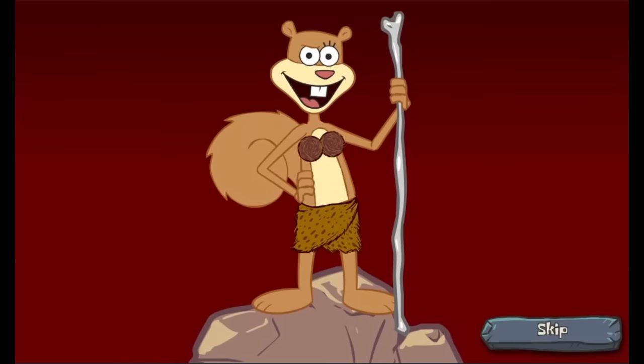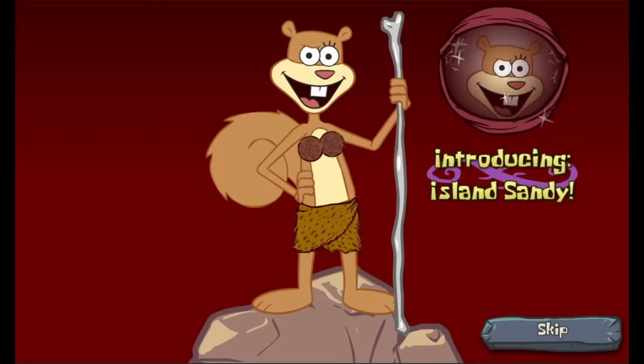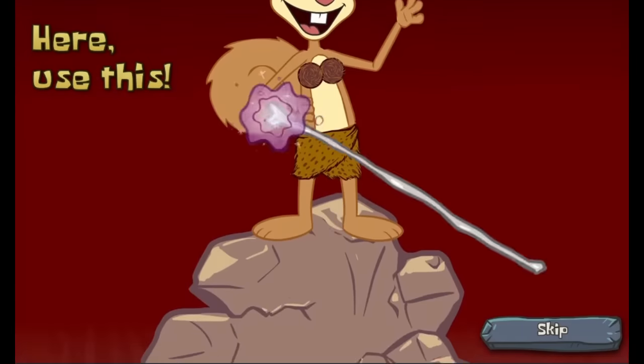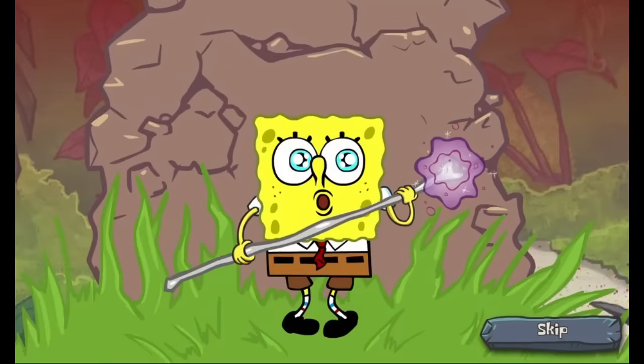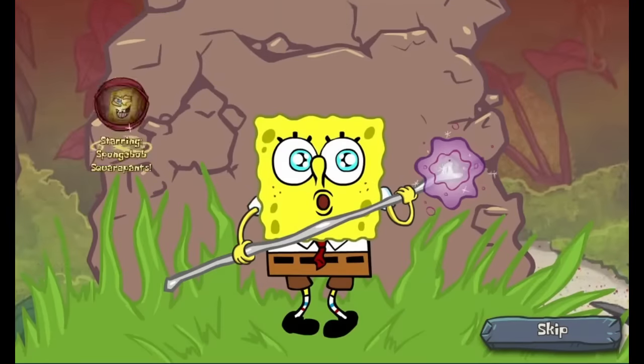Then we get a cutscene where we meet Island Sandy. What's she doing here? Squirrels aren't exactly common underwater. Did Plankton clone Sandy and throw all her clones out to sea or something? But she helps you by throwing you a magic staff that grants you control of the monsters.